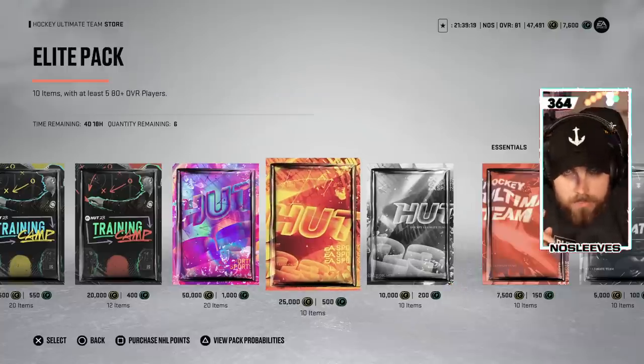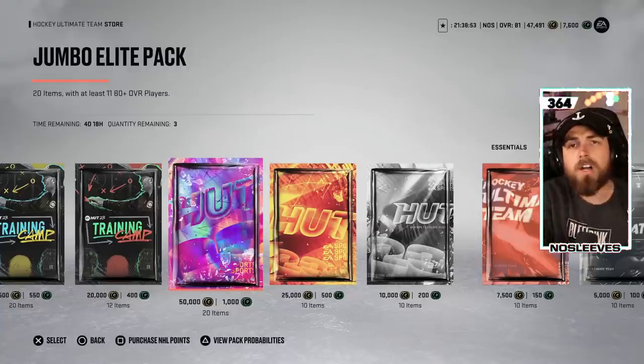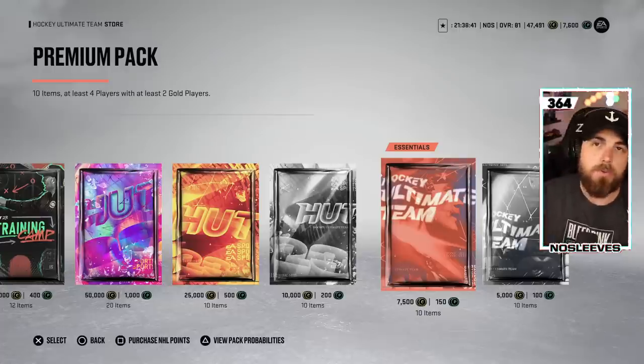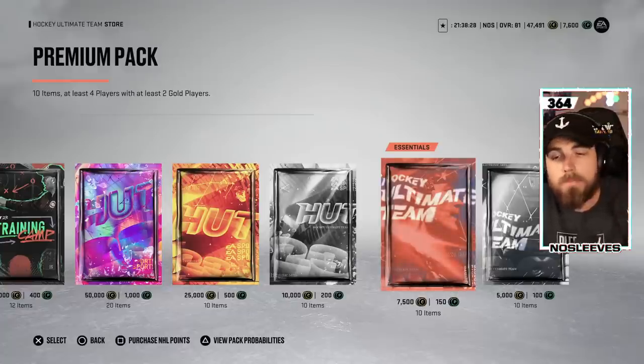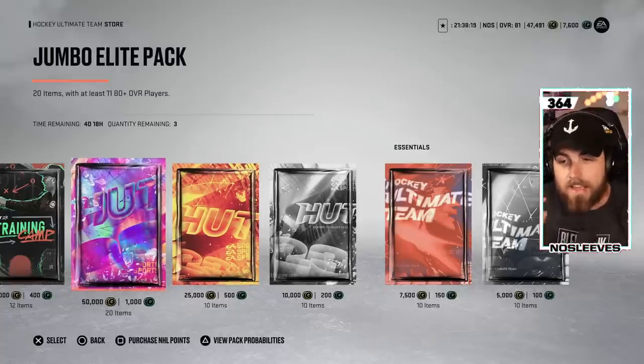If you're going to spend money, here's what you do: find the best pack in the store — the jumbo elite pack. Open three of them, and then EA will tell you not to open this pack anymore. Think about that — EA is literally saying stop spending money on this pack because it is far better than all the others. Wait your 24 hours, then open the next batch. Too often people spend a hundred dollars, open all the special packs, then burn through $60 more on premium packs and get absolutely nothing except pack fodder. Be patient, rip your big packs daily.